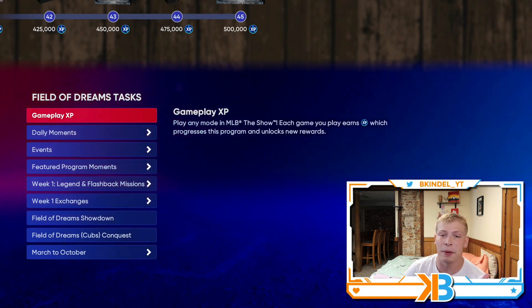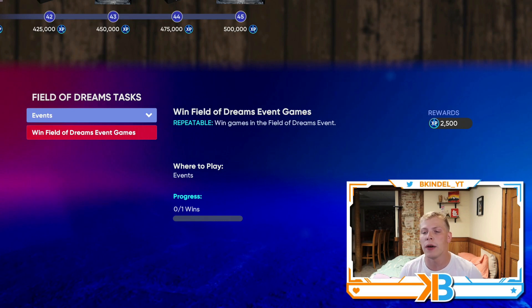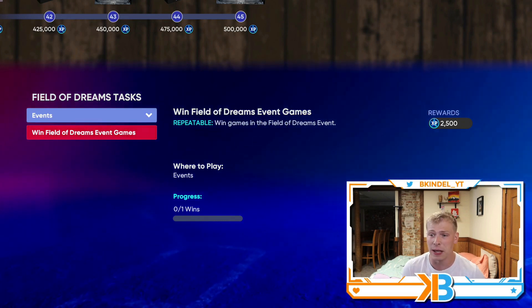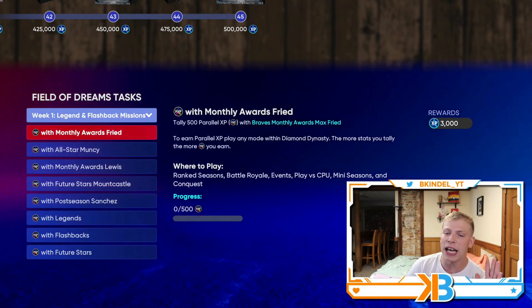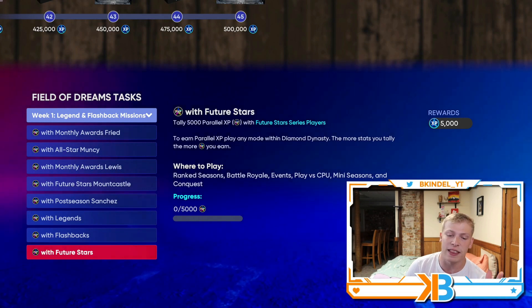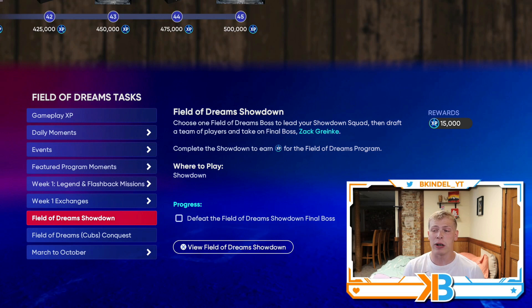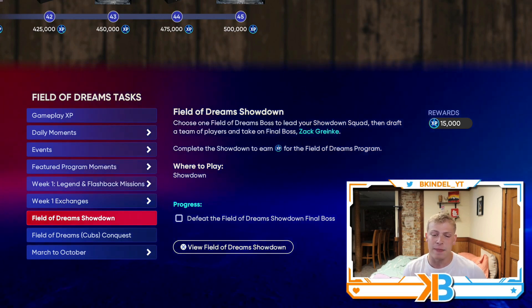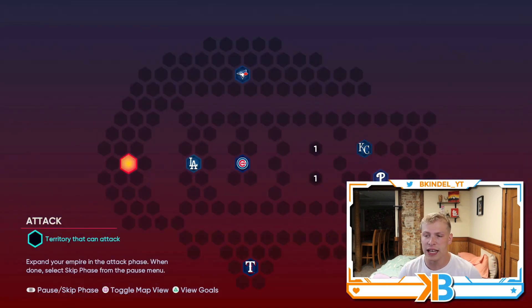You can earn XP through gameplay like it has been all year. Daily moments, and we have a new event — for each win it'll give you 2,500 XP, so definitely take advantage of that. We'll go over the event in a few minutes. Each program has moments and missions with those hunchman cards. Week one exchanges, a Field of Dreams showdown that'll give you 15,000 XP, and a Field of Dreams Cubs conquest map — I'll show you where all the hidden rewards are in a video later tonight.